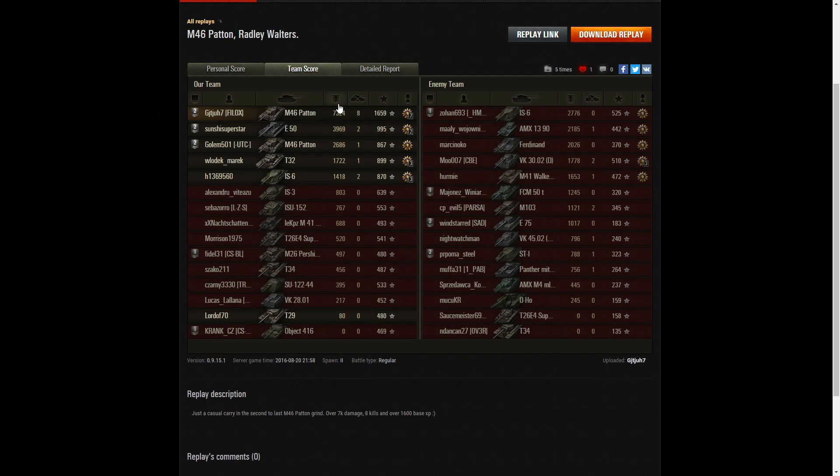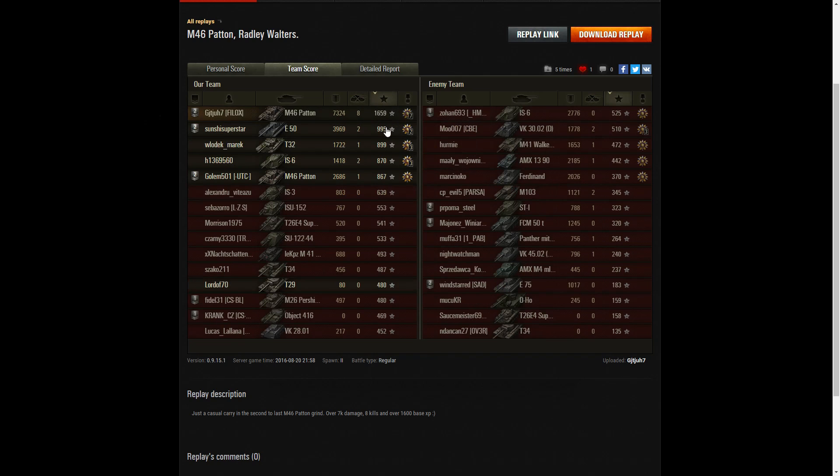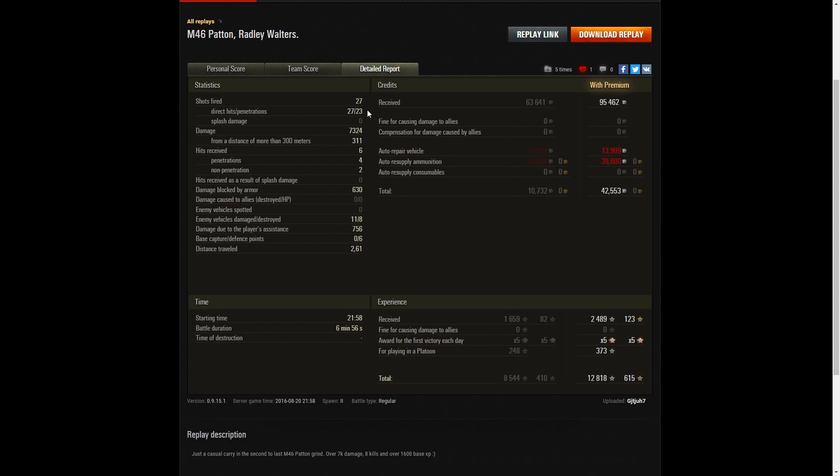Looking at team scores, he's right at the top of the table with 7,324 hit points of damage. Next highest was his E-50 platoon mate with 3,969, then the IS-6 on the enemy team with 2,776, and his other platoon mate Golem501 with 2,686. Gitche 7 managed eight kills total. He topped the base XP table with 1,659. He fired 27 rounds, got 27 direct hits, and 23 penetrations — good accuracy. Total damage was 7,324, of which 3,111 were at more than 300 meters.